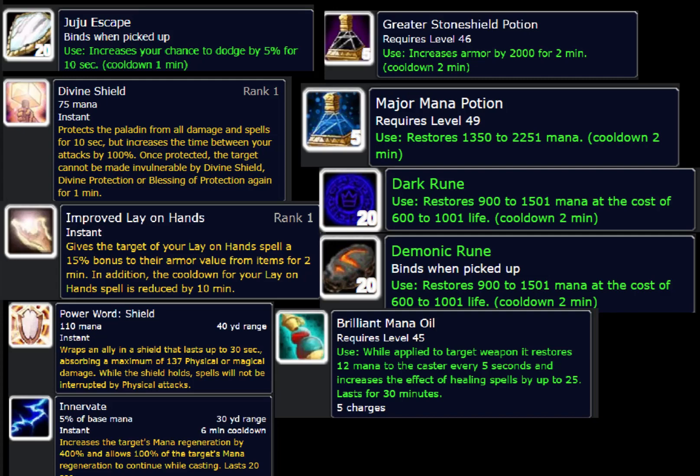Next is Divine Shield — the paladin bubble. You don't want to use this as a tank most of the time because you'll lose threat instantly. You need a macro that will automatically cancel it when you pop it: it will wipe all your debuffs off and still help you maintain threat. In certain fights it's situational where you want to do this — I've seen other paladins talk about this technique.